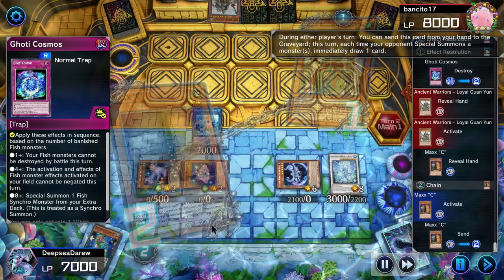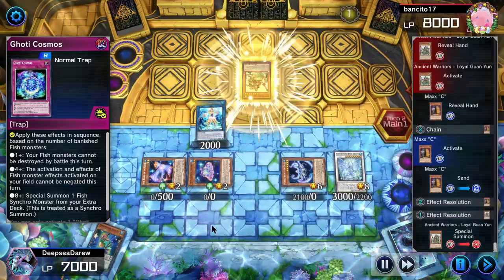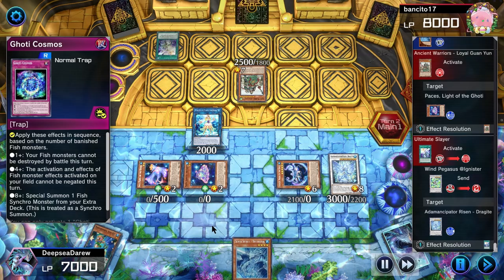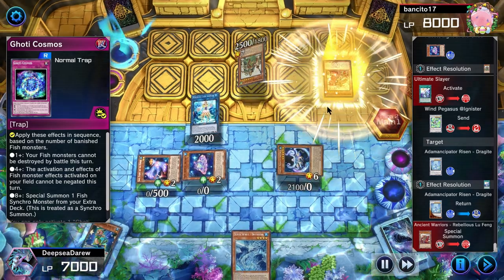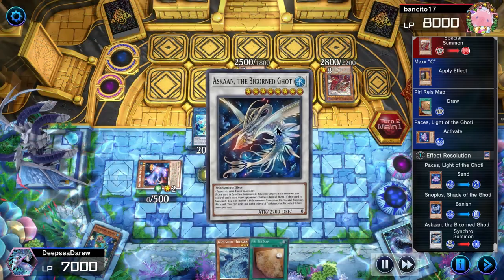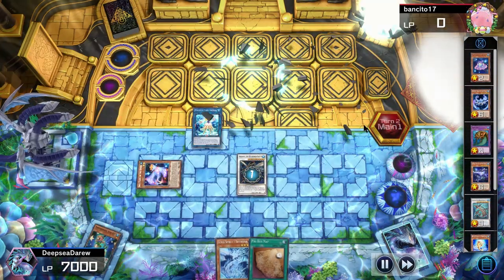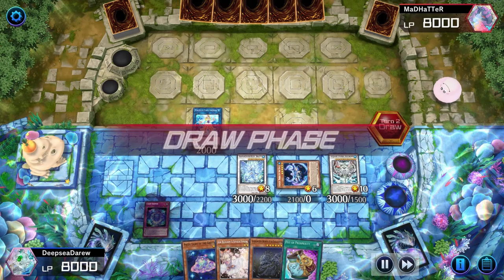We have more than four fish banished, so Goatee Cosmos protects our fish from battle and their effects and activations cannot be negated. Our opponent special summons, and we respond with Maxx C — though this is not one of those replays where Maxx C decides the game. The opponent tries to destroy Pacies but Jamir is still protecting it. They then use another Ultimate Slayer to shuffle Dragite back into the deck. They special summon another Ancient Warrior, and we respond with Pacies. Using Snopios we synchro summon into Ascan, Snopios adds itself to hand, and the opponent scoops knowing we'll summon Deep Beyond.